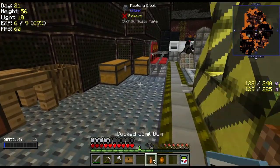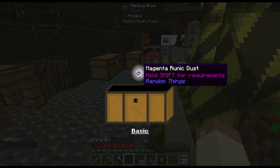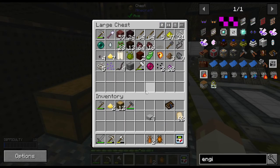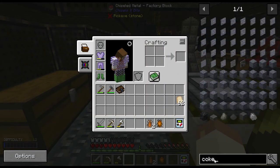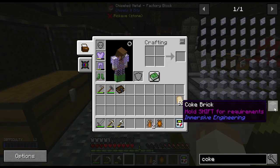Let's open up our loot chest first. Magenta runic dust — can't use it anyway, who cares. Let's look up the recipe for coke brick and start heading in the right direction. A block of coal coke — coke brick.